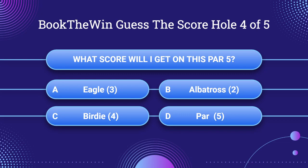What score will I get on this par 5? A: Eagle. B: Albatross — a two, or double eagle. C: Birdie four. Or D: Par five. Guess now.